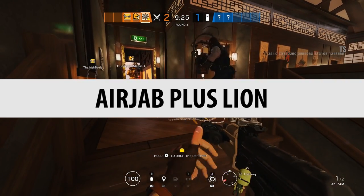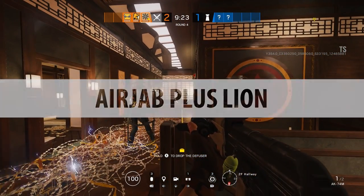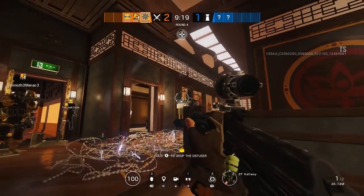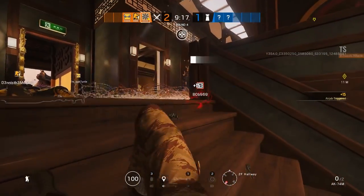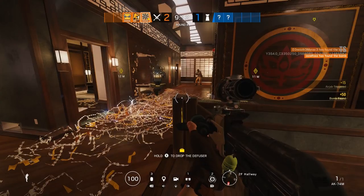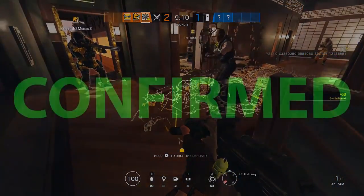Air jab plus Lion. Lion's effect is great — you can fire the air jab into an objective room and scatter defenders around, and as you can see they do get detected just from the motion of being launched by the air jab. That could be quite a good combo, and that is confirmed.